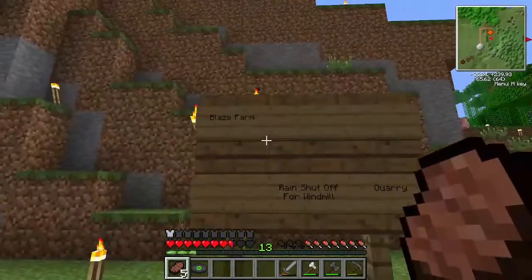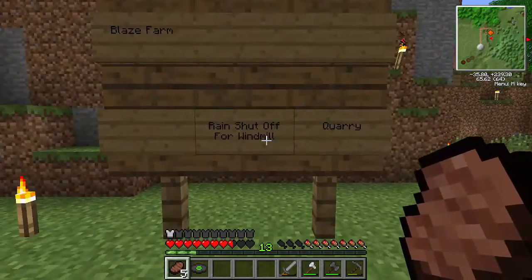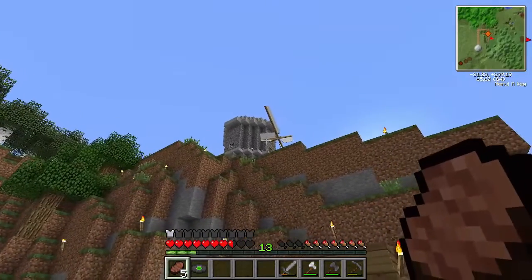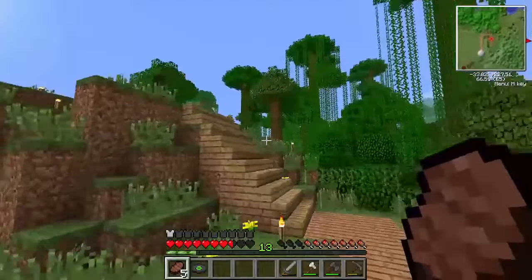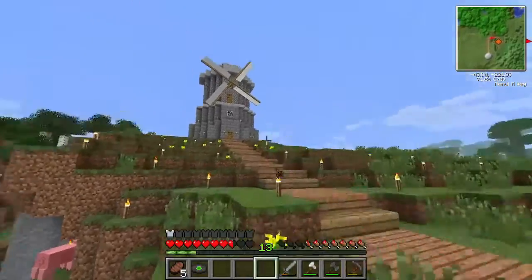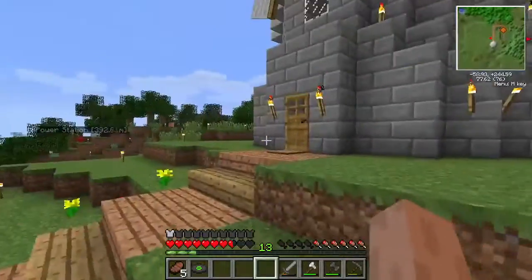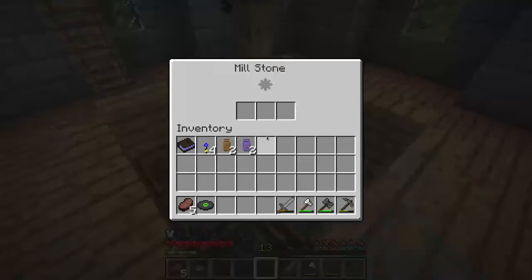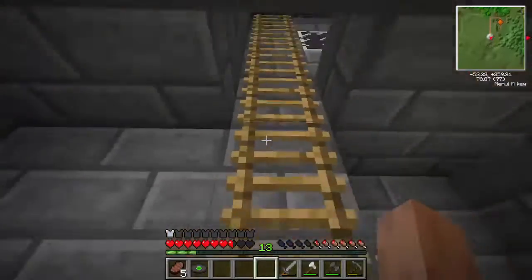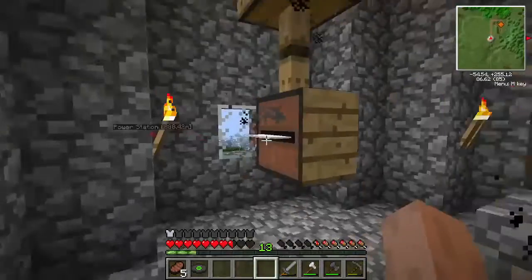I've got a little to-do board: blaze farm, rain shutoff for the watermelon quarry. When it rains, the gearbox on the windmill will break because it spins too fast. This windmill was actually the first thing I built. I have a millstone with hoppers around it, and on the next level down I've got my first turntable and the saw.